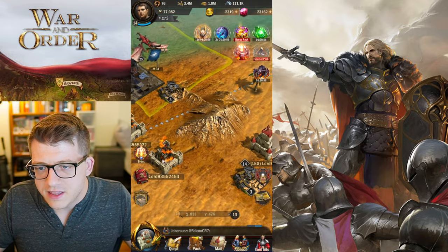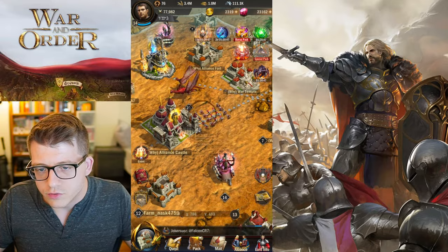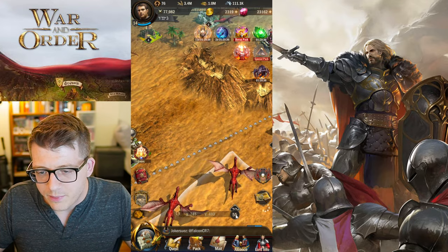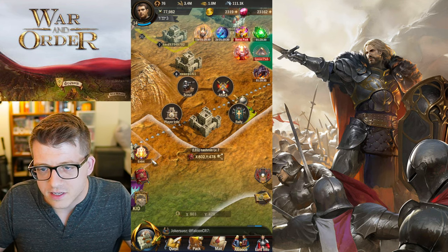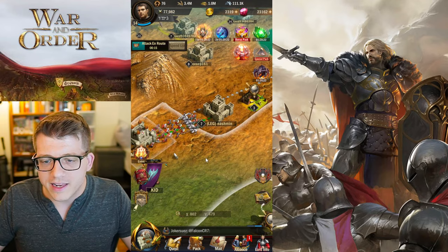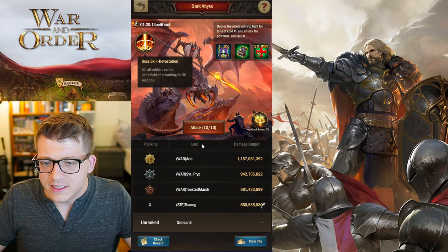Conquer five castles — let's go! Eliminate 5,000 soldiers — we are on a killing spree and it feels pretty good! Where did that fleeing dude go? He's cruising! Where's his city? He's a higher level — I won't attack him, that might be detrimental to my progress. Let's attack this level seven LEG player instead. We're just gonna kill some of these LEG alliance members. My dragon isn't here, though — I wonder if I'm not clicking the right button.